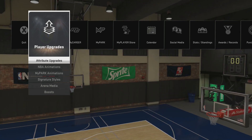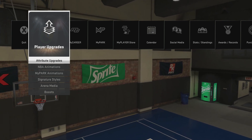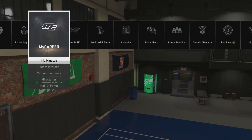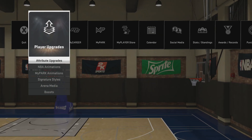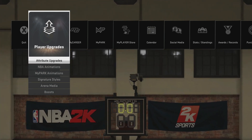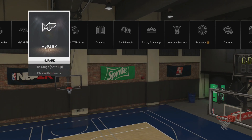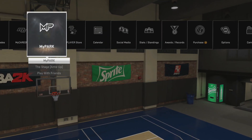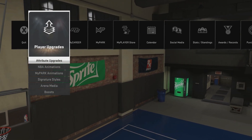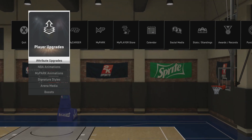What's up Spark Nation, Rare Spark here, coming at you with a little attribute and animations update for my power forward. You don't see him very much lately but you will very soon — I promise I'm going to start using him a bit more. This is my original guy, so I figured why not do an attribute update and an animations update so you can see what I'm using at Spark at the Park when I am using my power forward.